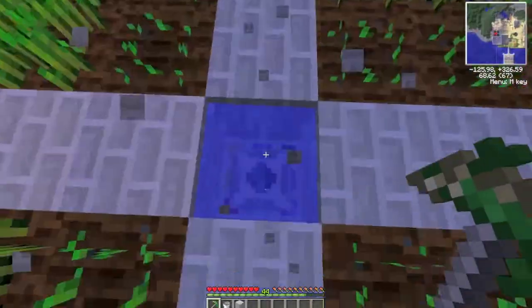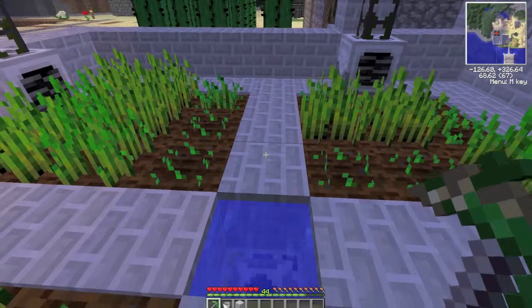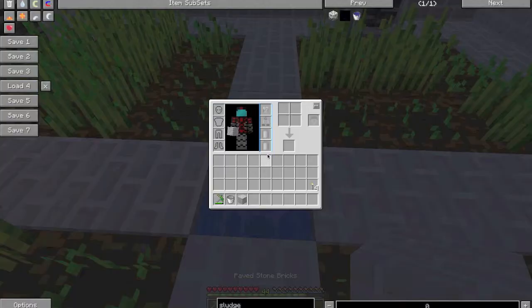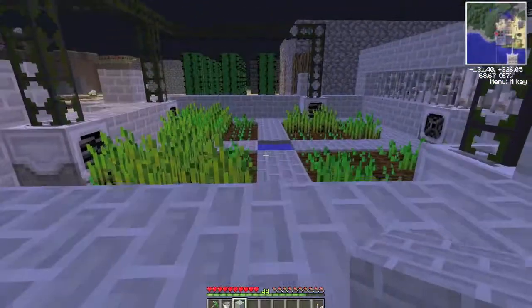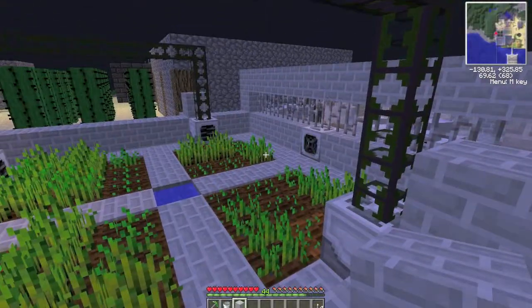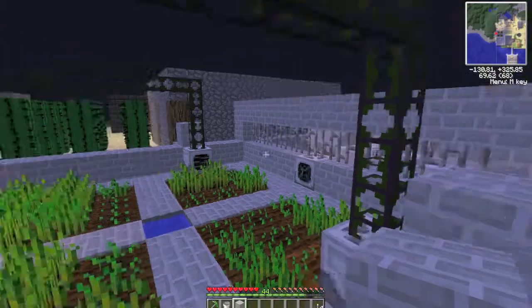On this here is a planter. Pretty much all this plant stuff, as you would expect, plants in the regions. Currently this is just planting seed because I'm going to be using a biogas engine soon. So, pretty much, that is an automatic farm, and a sludge boiler, and a composter, and an animal farm. Enjoy!